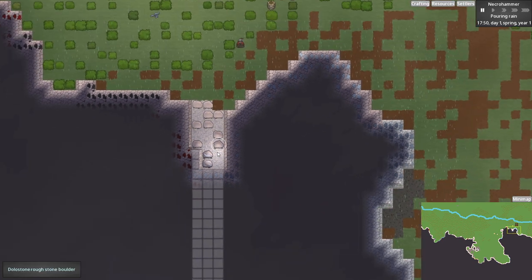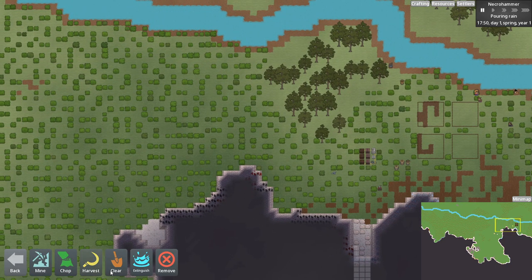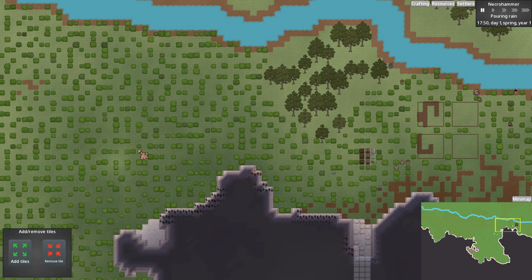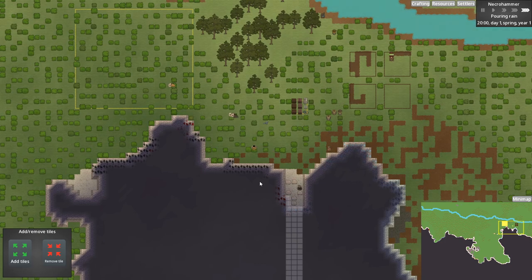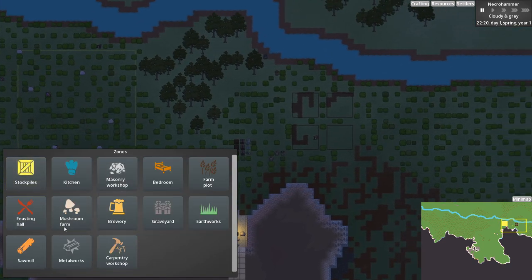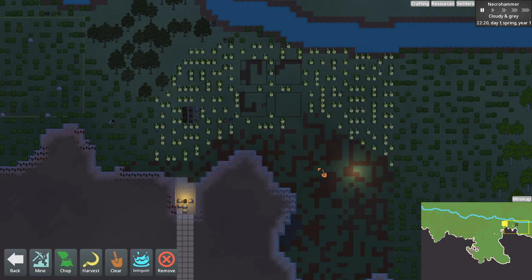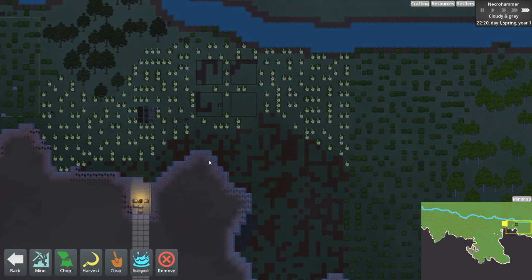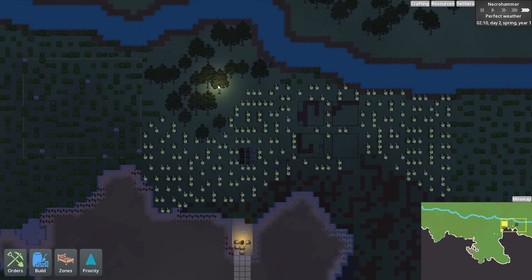My first observation about this game is that stone drops way too much from mining walls — there's almost nowhere to put it all. Let's put a stockpile zone over here for raw materials; we're going to fill that up pretty quickly. We also need to assign people to clear this entire area — all these bushes can catch fire, and fires are bad. So we'll make a big firewall here so that if the thunder god decides to strike, we'll at least have a fire break around our settlement.